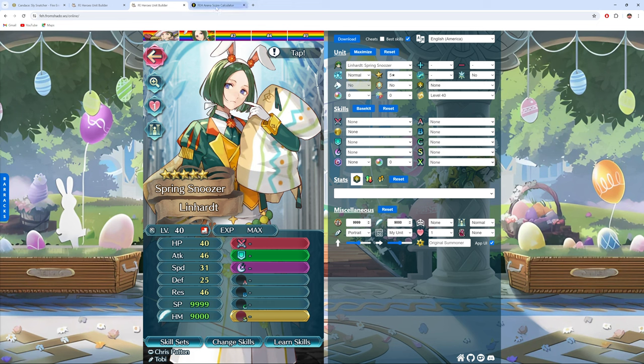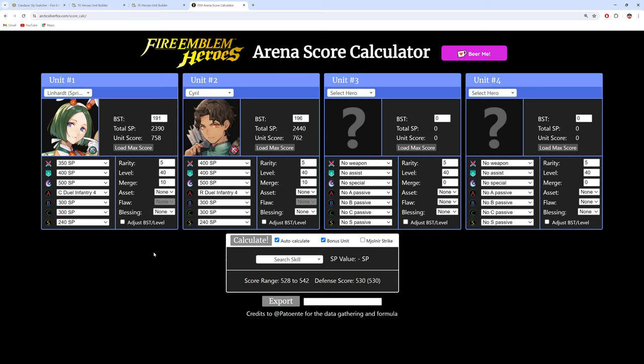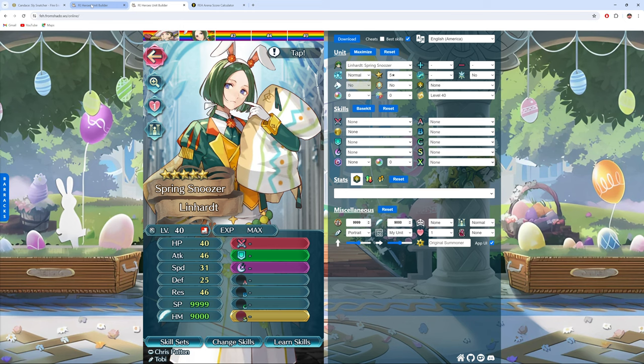As far as scoring is concerned for Arena mode, if you were to plus 10 Candice, she would score in the 758 bin. Meanwhile, Cyril has just dominated all of these infantry bow units for free-to-play scoring — he has the perf weapon and the trainee BST increase. So it's just insurmountable for a lot of these infantry bows to compete with him in terms of score. Cyril remains the king for scoring purposes.